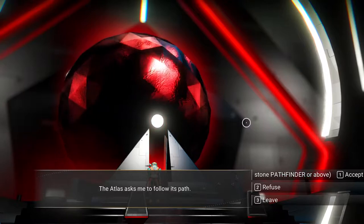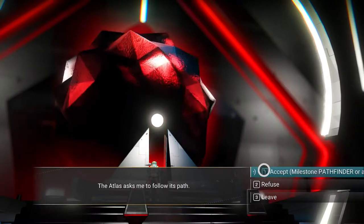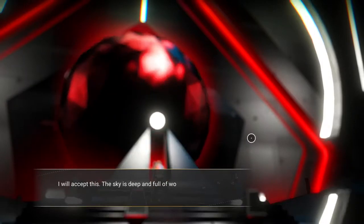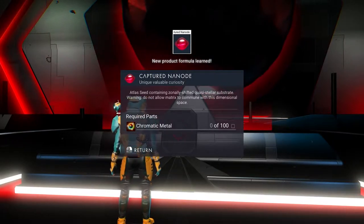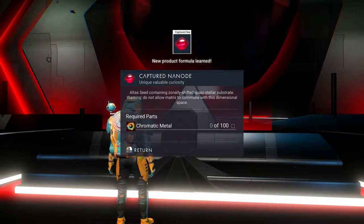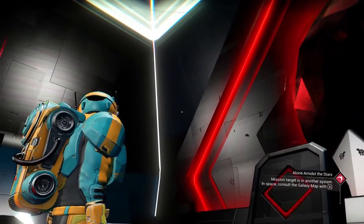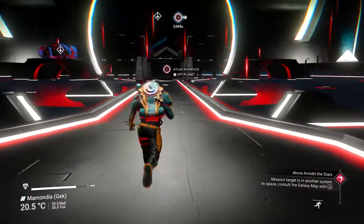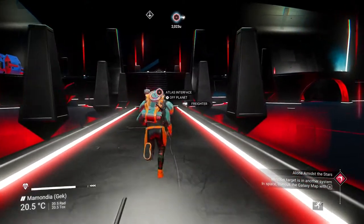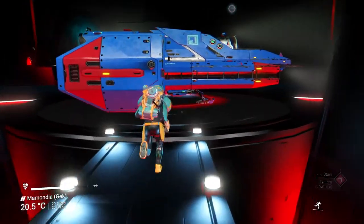Accept milestone - pathfinder or above. I'm guessing this would not be - oh, you let us accept it! 'The sky is deep and full of wonders and the path of enlightenment opens me.' Captured nanode Atlas seed containing zonally shifted quasi-stellar substrate - warning, do not allow matrix to commune with this dimensional space. Okay, I don't have any clue what just happened. I really want to go poke that thing but I can't. That was not nearly as exciting as I thought - it was all super deep and dark and creepy.